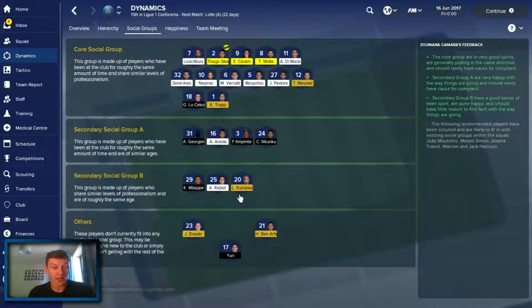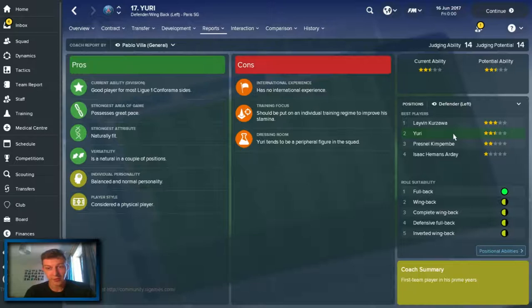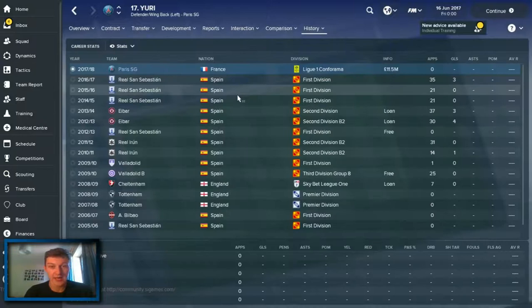Secondary social group B has only three players - Mbappe, Rabiot, and the other guy I can't pronounce. And then Hatton Ben-Arthur, Julian Drexler and Uri just don't fit into any groups apparently. So perhaps these are players we may want to move on - maybe not Drexler and Ben-Arthur, but Uri. If he doesn't fit in anywhere and won't be that useful, maybe we try and move him on. But checking his history, he's only just moved here, so he's not a player we'll be looking to leave because we've only just bought him.